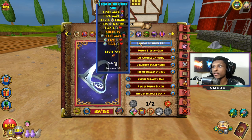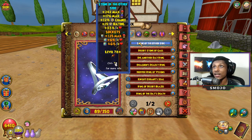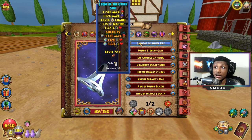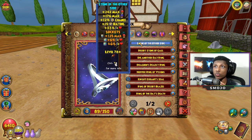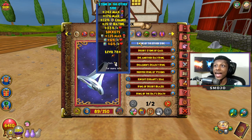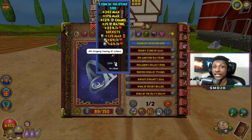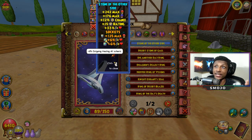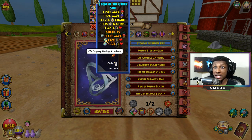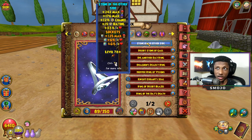Next, the ring — Stone of the Other Side. I see people using this ring and another ring that gives 36% outgoing. I understand why people would choose 36% outgoing over 33%, but this ring comes with an open circle jewel slot while the other ring does not. So at the end of the day this ring ends up at 39% outgoing vs the other ring's 36%. I maxed it out — six percent outgoing, six percent incoming, 125 health — a 10 out of 10 ring.